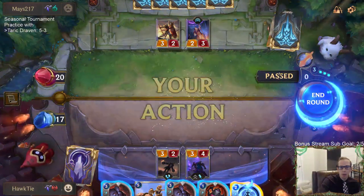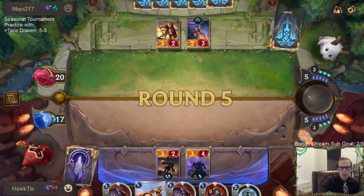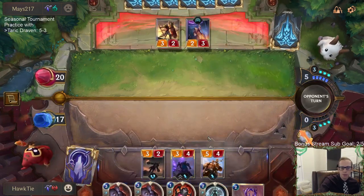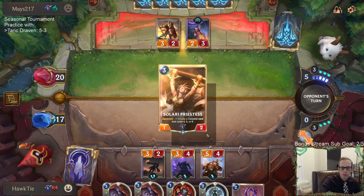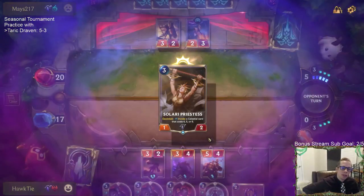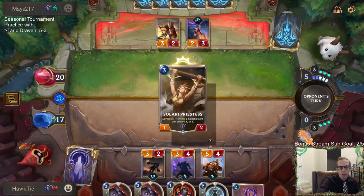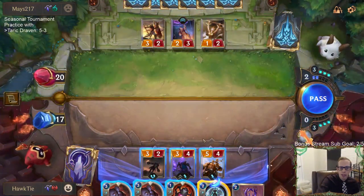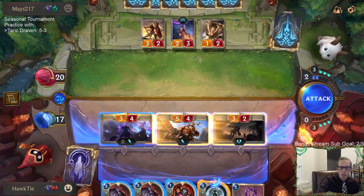If they're playing Shadow Isles, that's probably Unspeakable Horror — could be Vengeance, though. I could go Might, but Pill Cascade could be a draw 2 instead. I should probably be doing Might, though, given them having these little blockers.